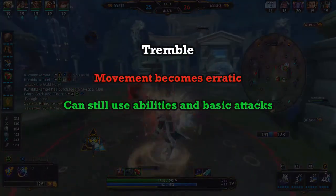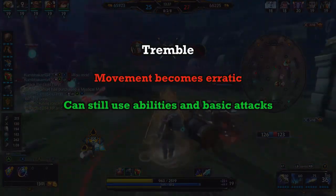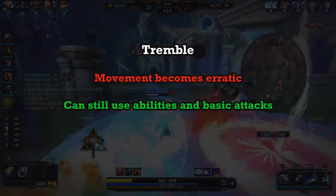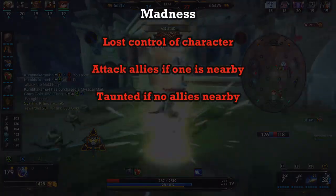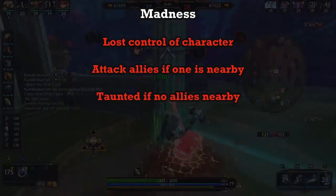Tremble: you can walk but erratically in the area. And finally, Madness: you lose full control of your character and will either attack a nearby ally with basic attacks, or if no ally is near, you will walk towards the enemy as if you were taunted.